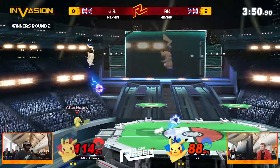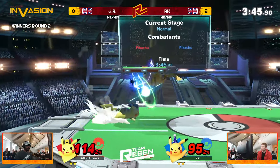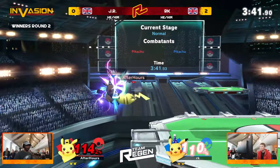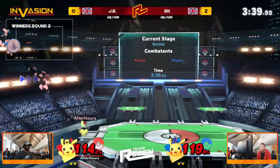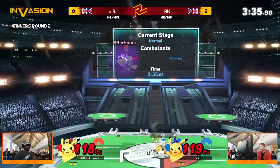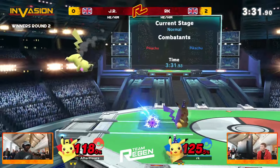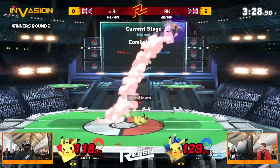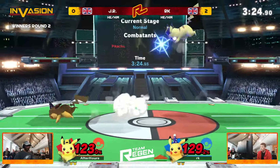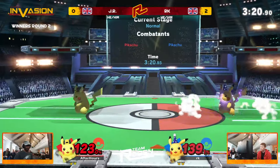RK just waiting for an aggressive option from JR, reacting perfectly each and every single time. I love that dash attack, and another edge guard attempt. Both these players getting these little reversals. But once again it's two stocks at 5% apart. Oh, it looked like it was about to be in JR's favor after a lovely pivot grab sending RK off stage — but that forward air was just tickling the blast zone. RK did get back though and the back air sends it straight back to that lovely old neutral we have seen so many times in this set.